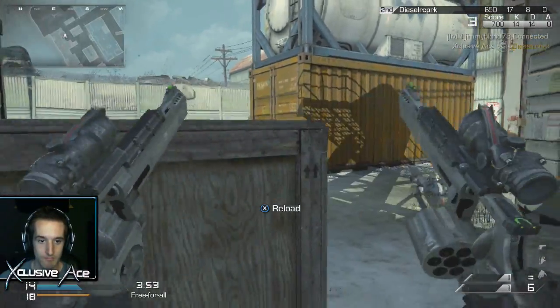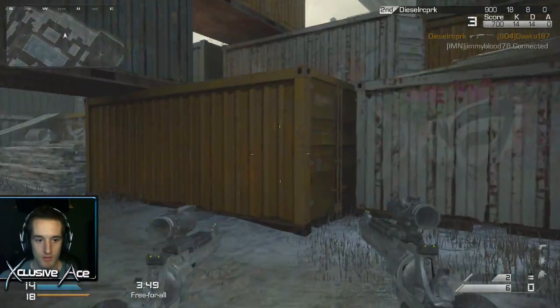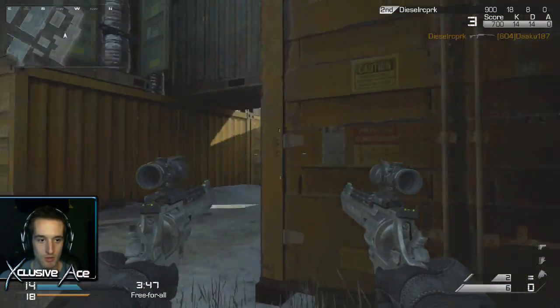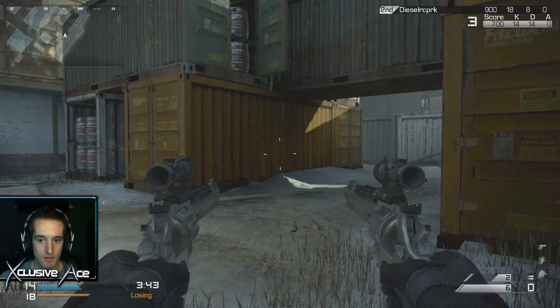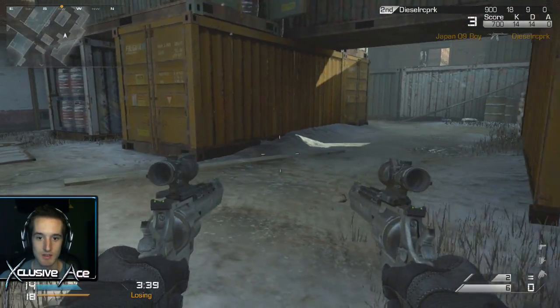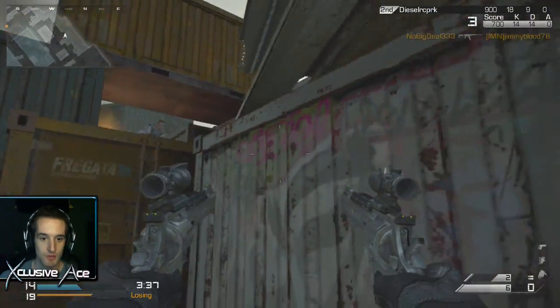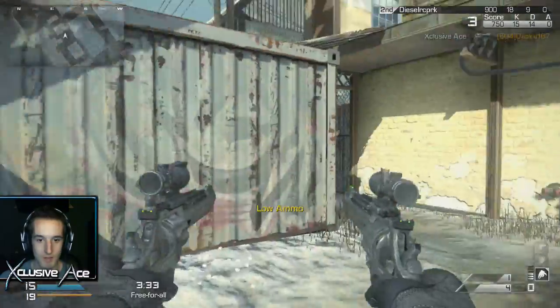Let's see if I can draw that guy a little bit closer to me. I made it look like I'm running, so he might chase. He was smart there — he backed off and tried to keep his distance, so I'm just going to try and be a little bit smarter. I think he's still back here.